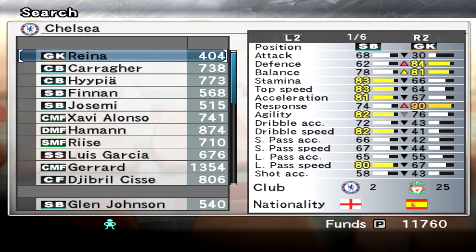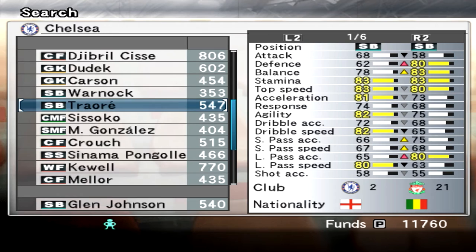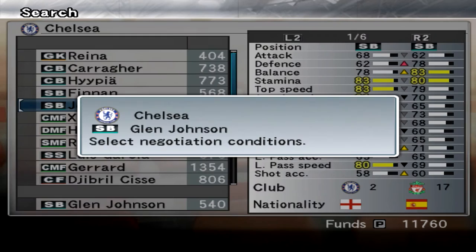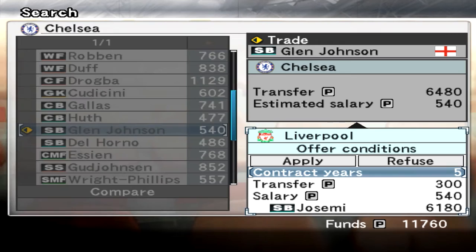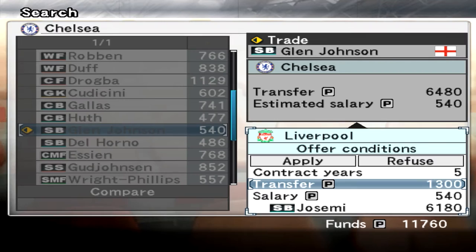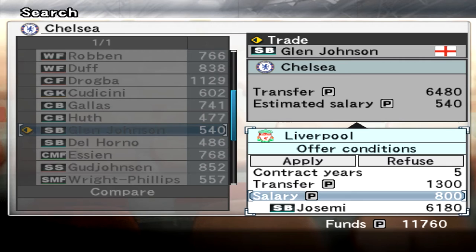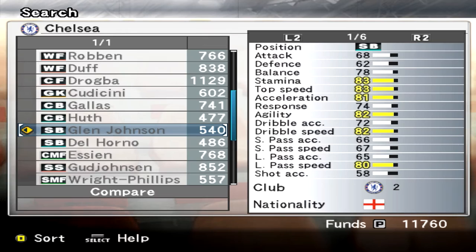One other player I was looking at was actually Glenn Johnson. I don't think we'll get him but we can open a trade. Since he's a right back, we should probably go for a right back. I could do Yosemi — this is probably not going to work at all, but I'll apply the contract: five years, transfer fee of 1,300, salary of 800. So if it's accepted, Yosemi will go to Chelsea plus 1,300 points. But I highly doubt Chelsea is going to accept that. We'll just see what comes back.